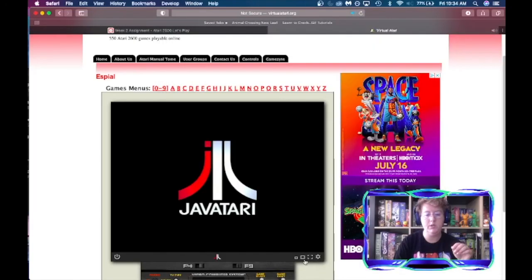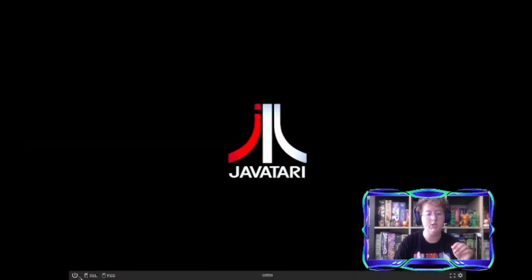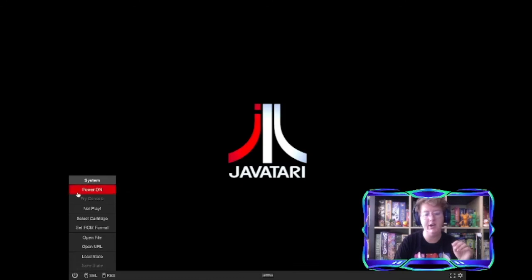I'm pretty interested to see exactly how we're going to do this and what it's going to look like graphic-wise, and let's see if there's going to be any good music involved. I know that with the Atari being pretty simplistic there's not a whole lot involved, so let's go ahead without further ado and check this out. I'm going to be playing on an emulator, so I'll make this full screen and go ahead and power on our Atari.